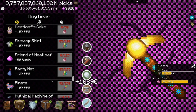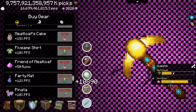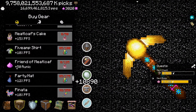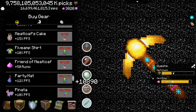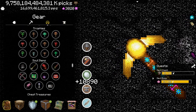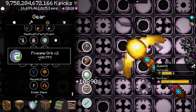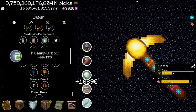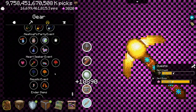So next - what are the best event items? All of them are pretty good, except 'friend of meatloaf' because 50 runic isn't that much. Of course you can buy it - I will buy it - and 50 runic is okay, but it's not that much. So definitely you want to buy the 5 AMP shirt, the party hat, the pinata, or you can also buy the 5 AMP orb which gives 30% - so it is really OP. I bought it two times because you can buy it once per event. Definitely buy it. I mean 30% - that's a lot of PPS.